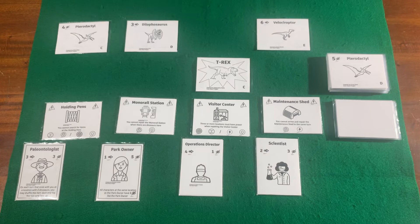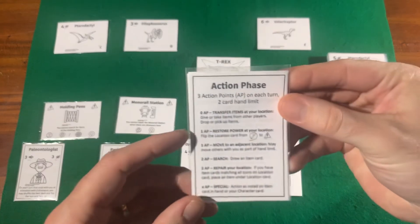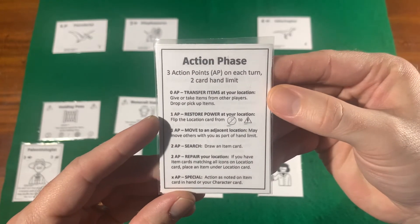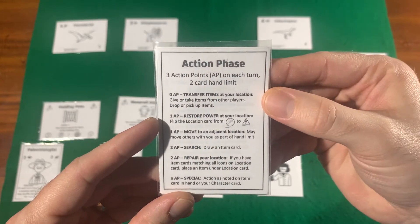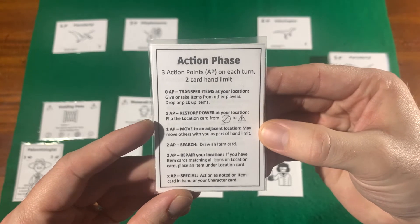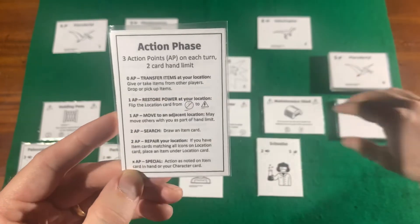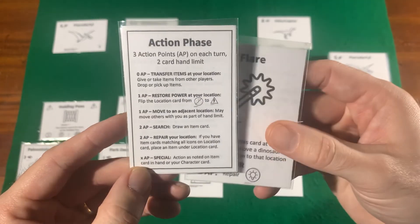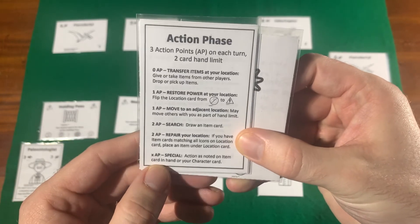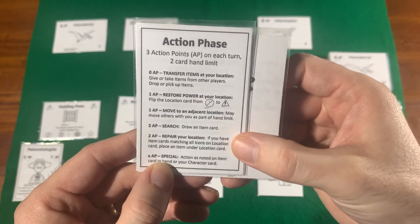On a typical turn there are two phases: an action phase and a dinosaur phase. On the action phase you get three action points to spend how you wish on the various actions. You can transfer items, restore power — which helps protect against dinosaurs — move to different locations, search for items, and use the special action on items or on character cards.